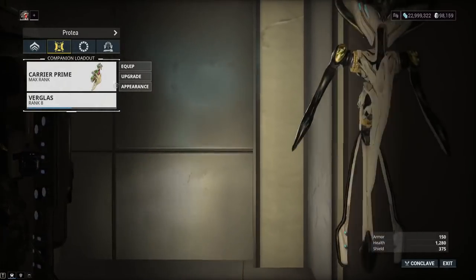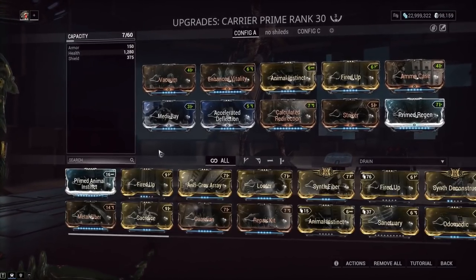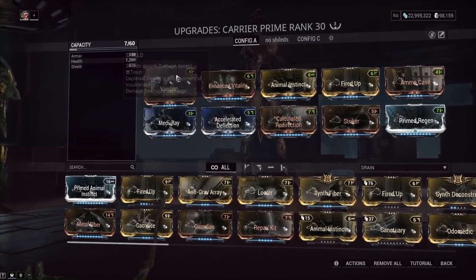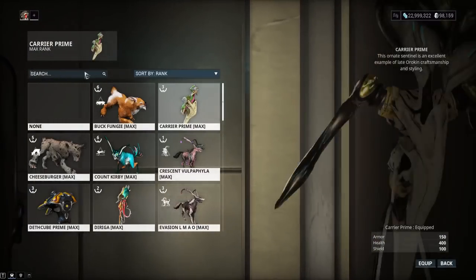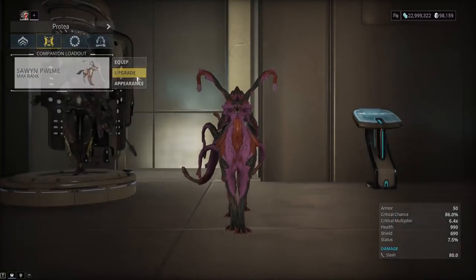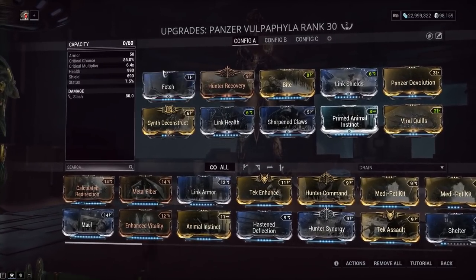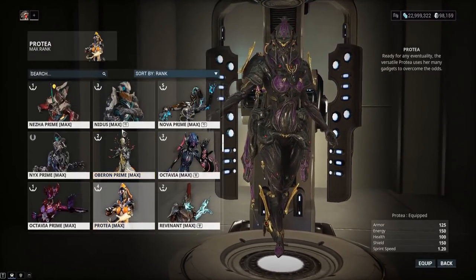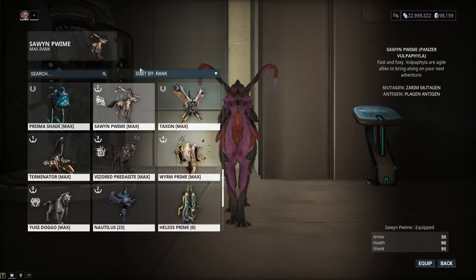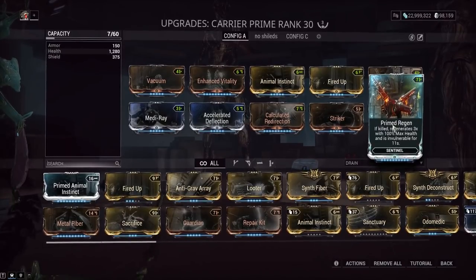People have been asking for survivability improvements for years. They added link mods for health and armor but sentinels still have garbage base values. My sentinel with a maxed-out health mod has 1,280 health. Meanwhile, the Panzer Vulpaphyla does viral procs, is effectively immortal, and can remove enemy armor. On a low-health Protea build using a Link Health mod that isn't even maxed, the Vulpaphyla sits at 990 — and on a high-health frame like Inaros that could be 10,000 to 12,000 health. The carrier prime is stuck at 1,280 and does not scale at all.